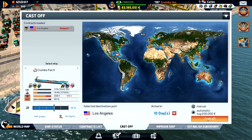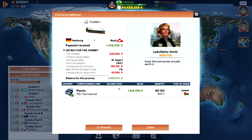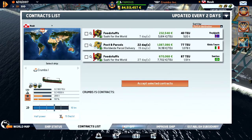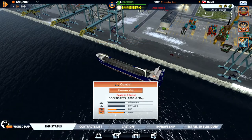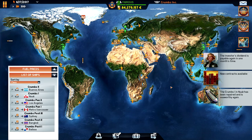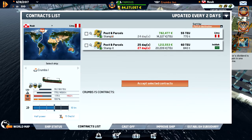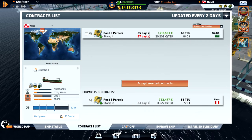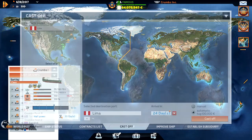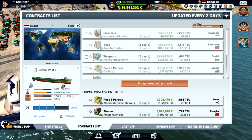We need to be there in 10 days so we need to speed up a little bit. Some plastic to Nook — no, let's repair. Let's see if we can find something better. Krumps One is in Nook — let's head down to Lima and refuel. We got some electronics from Hamburg and we're heading to Busan and Shanghai, and we can't bring anything else.